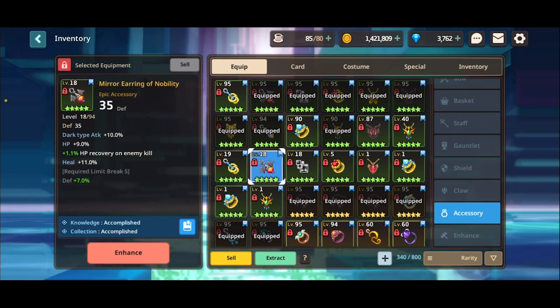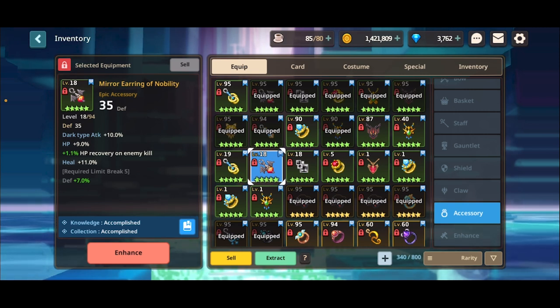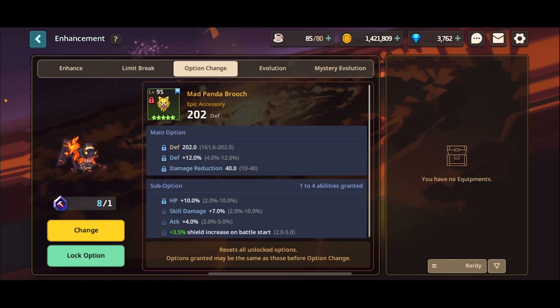Accessories have synergies too. A big mistake I see from new players is slapping any mirror accessories they get. For example, if it's dark type attack — what's Mario going to do with it? Why does your Craig have a Ruby Mirror Ring? Read it and understand what stats it's providing. With tanks, you care about three things: base defense, defense percentage, and HP percentage. Every other stat does not matter. A damage reduction accessory with flat damage reduction is essentially taking 40 less damage from a boss doing thousands per hit. Congrats — 40 less damage.